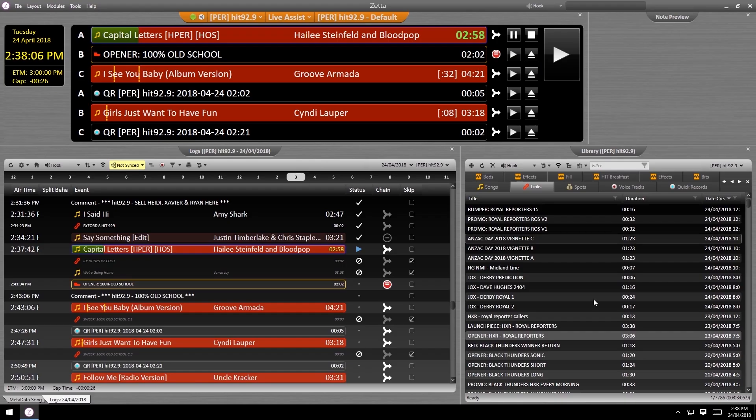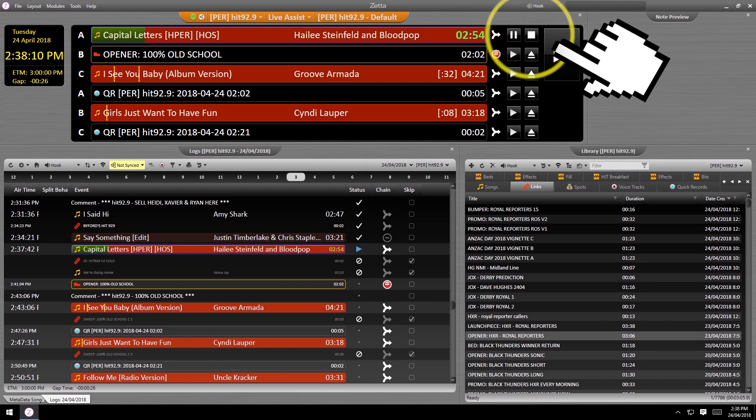If an event fires off that wasn't meant to and you hit the stop button quick enough, it'll actually stop the playback and reload the asset. If you do it after 10% of the asset has played, it's going to stop playback and load the next event ready for you to play next.